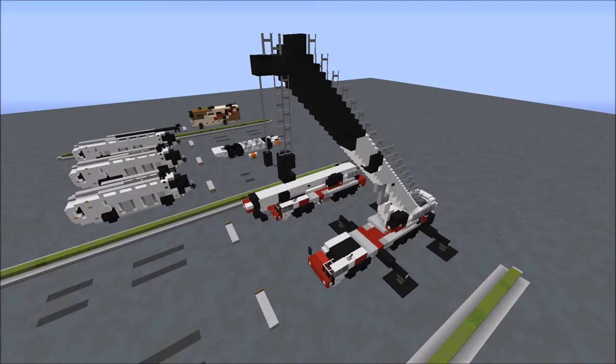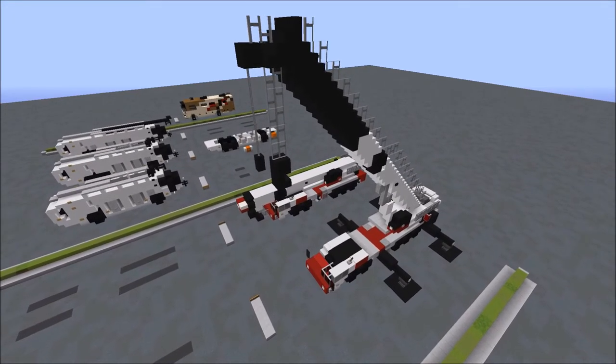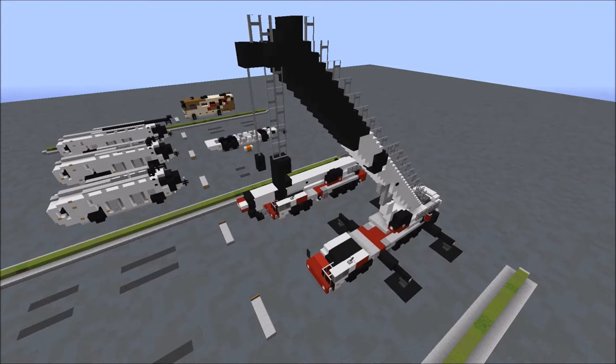One thing you should keep in mind: this build does make use of our custom Aero Team texture pack for things such as 3D models and custom slab and stair colors. A download link to this pack for Minecraft 1.13 can be found in the description below. If you're stuck using the default texture pack, I'll show you workarounds you can use. This build will still work perfectly fine in default, but I highly recommend using the Aero Team pack as it'll look much better.